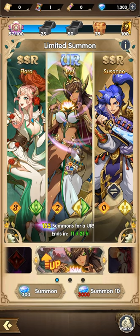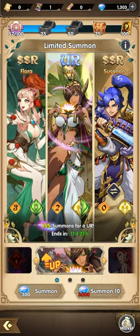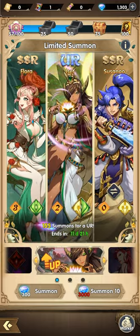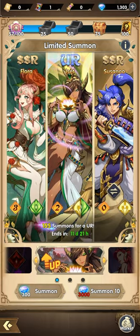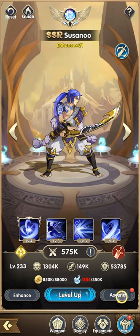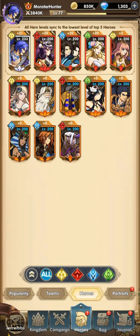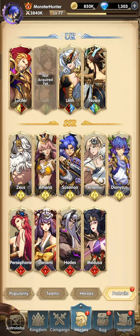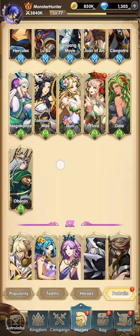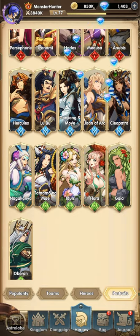I don't have to summon anymore. I'm not planning to get Flora on this account, so we will save again for the next limited summon. That's how you focus on your main carry. We'll be saving again for Susanoo on the next banner. We did get Flora though, which is not bad.